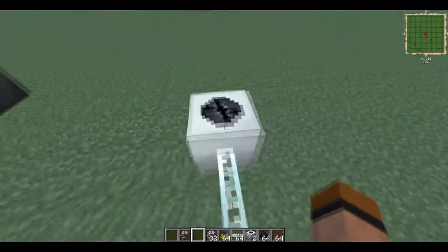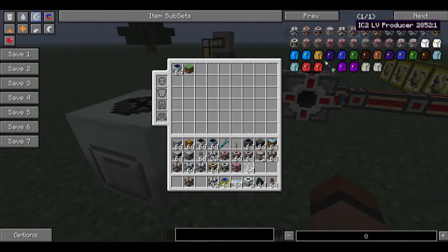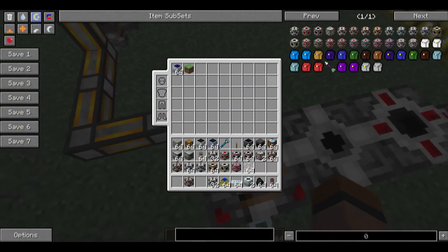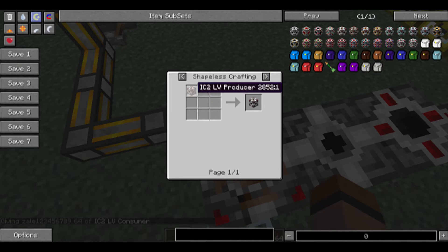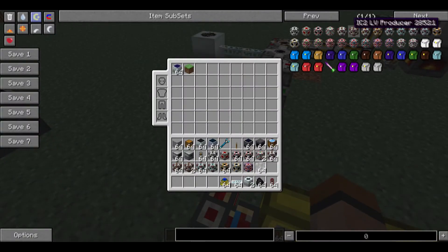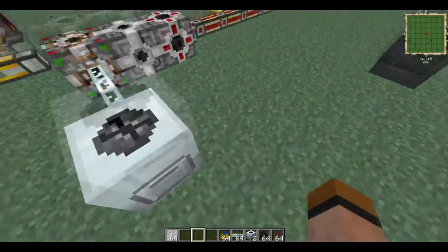So let's say you want to switch it from EU to BC — it's just the other way around, it's just the consumers. If you have a low voltage source of power, you're going to want the LV consumer, which is made with an LV transformer with gold around it. The producer is the same thing — the producer inside to make the producer — and if you want to switch it back, put the producer in to make the consumer. The MV uses an MV transformer, HV uses an HV transformer, and EV uses the MFSU, which is a little expensive but worth it if you have a lot of power.